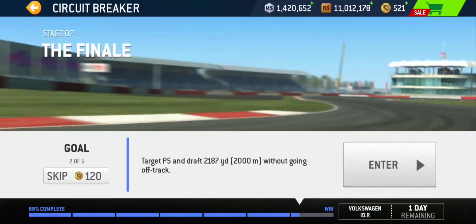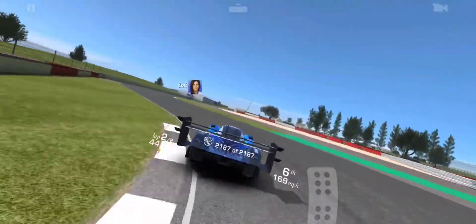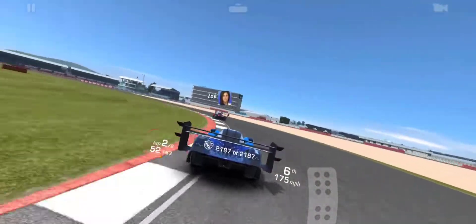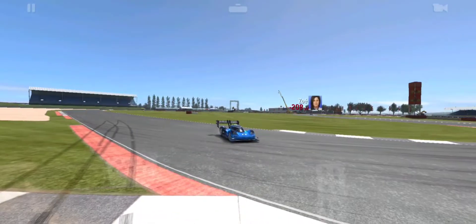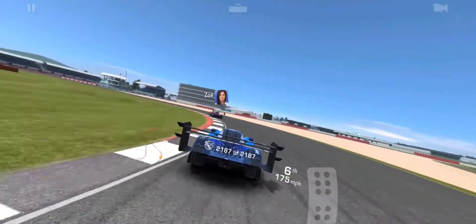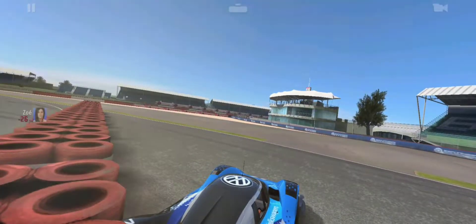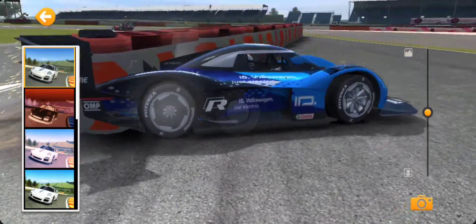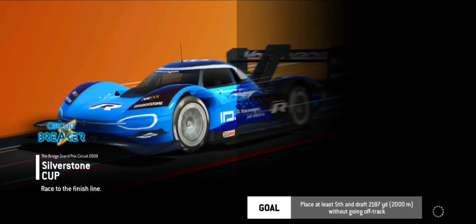Target P5 and draft 2,187 yards without going off track. Before I show you the attempt that I completed the task on, I'm going to show you this from one of my failed attempts. Look at what happens here — I get pushed off by Zoe and I was in the wall. I'm trying to accelerate out and it just teleports me back on track. It's pretty insane. Let's see that crash in slow motion, because I love my slow motion crashes. I'm going up to Zoe and then she just hunts me off, and I just clip through the wall and get stuck in it, which is pretty funny. That's probably not good for the car.